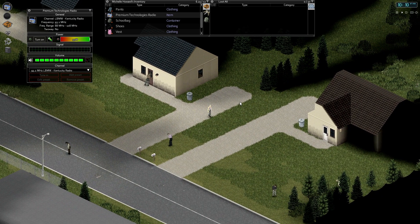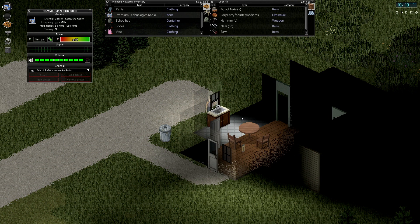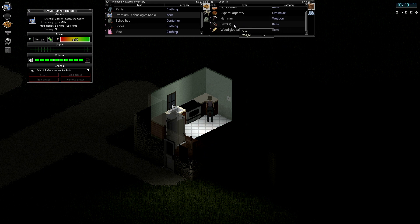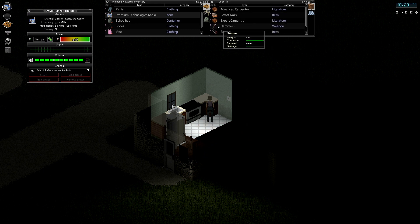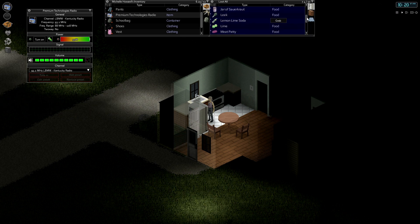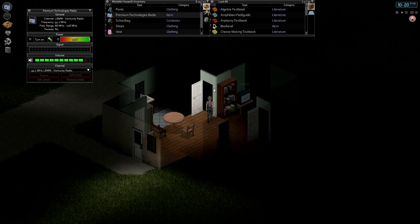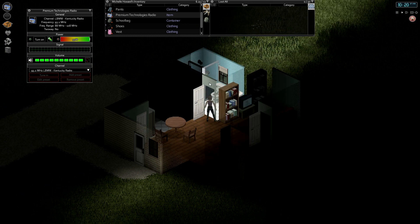Let's see if we can find a TV. Looks very similar to the Initial Infection start. We should have random condition on weapons too, so we should keep an eye out for that — supposedly anyway. Got a TV on here, open doors, and we've got a zombie in the shower.